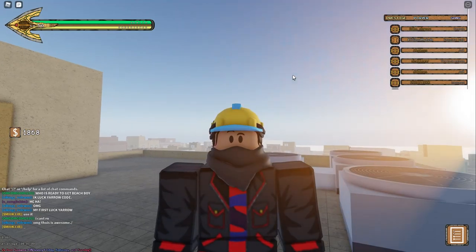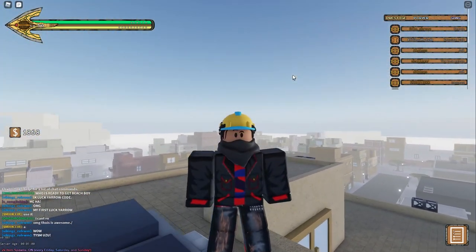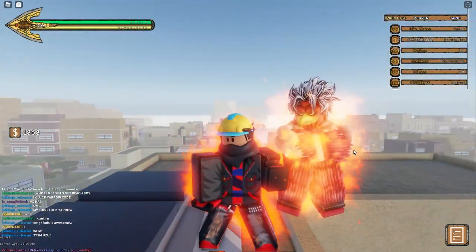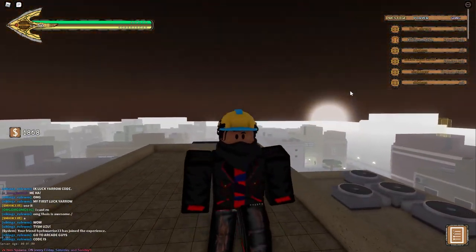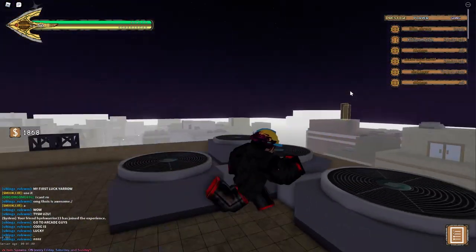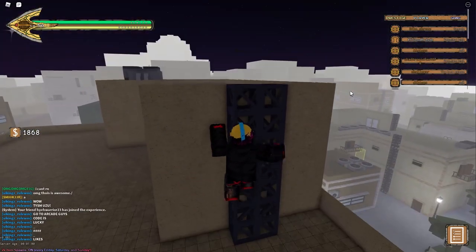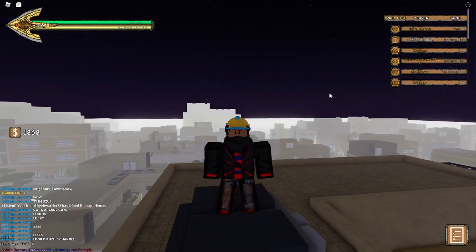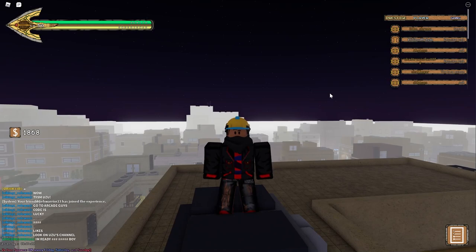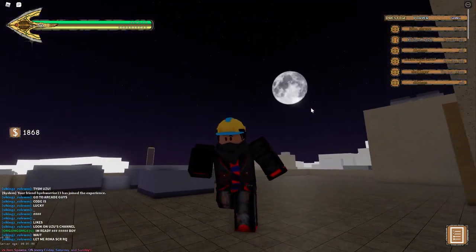Not only is there new skins for a ton of stands, even for Magician's Red, which is amazing — I really want the Magician's Red skin. Sadly, the Crazy Diamond Requiem is just a skin. But there's also four new codes, one of which gives Requiem Arrows and another gives the Lucky Arrows. Also, Killer Queen and Killer Queen Bites the Dust got fully — and I mean fully — revamped. Plus, there's a new Auror Beatdown.